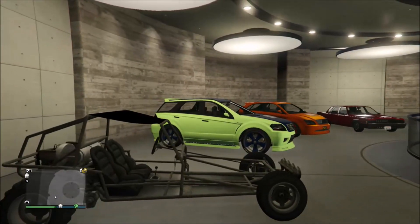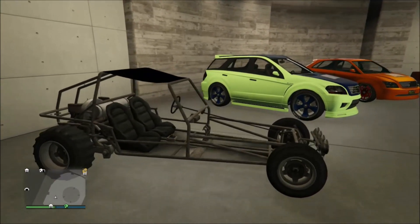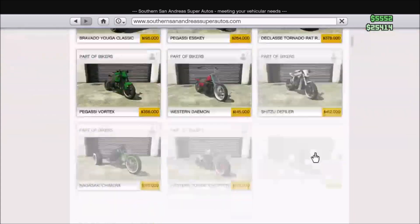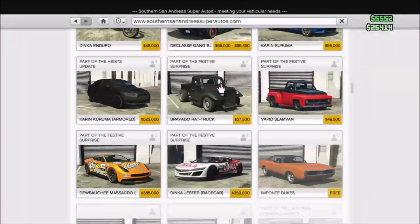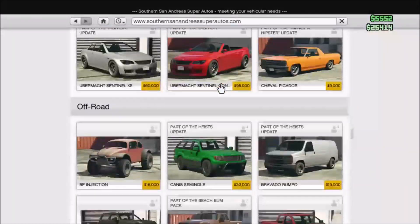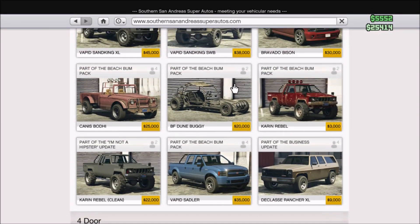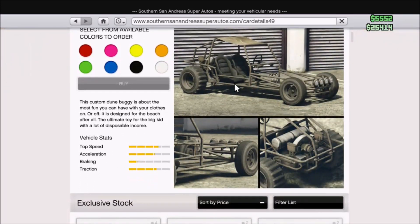Next on the list, we have the Dune Buggy. You're probably asking why the Dune Buggy, since it is available to buy for $20,000 on the in-game website. But look at the image — see how it's the same as the version I have sitting there? When you buy it off the website, you will not get this variant. You're going to get the one that's all covered up with the panels. You cannot buy this variant of it, so I decided to throw it in the mix and it made the rare vehicle list.